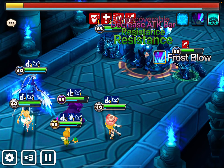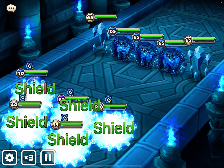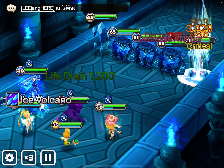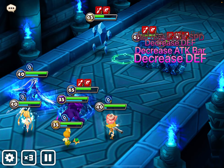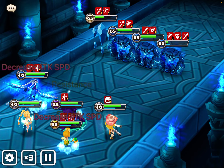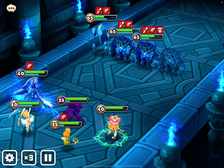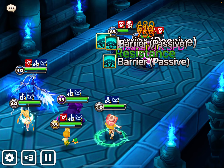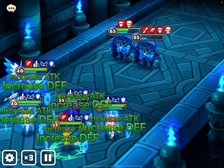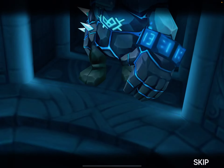Crow — the dark Inugami — does damage, and that damage increases based on the number of harmful effects on the enemy. So with more debuffs stacked up, he does so much more damage.